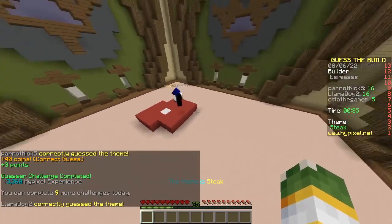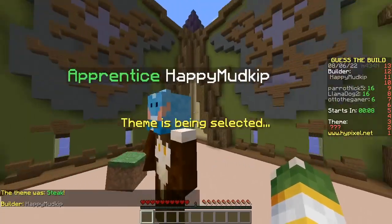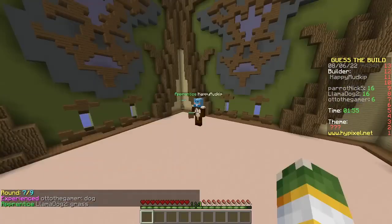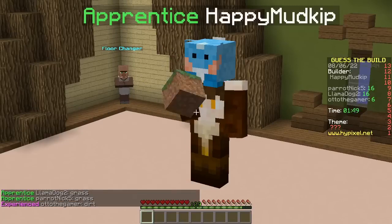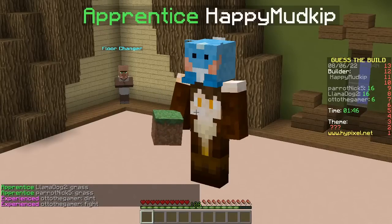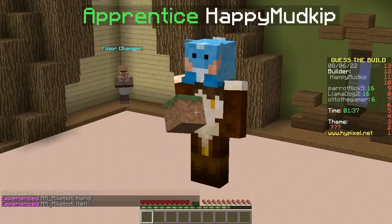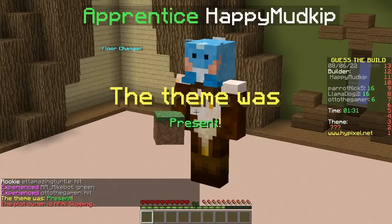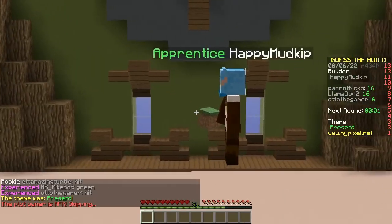Why did he make a wooden pole? What the L? Stupid. Steak. Next builder, Happy mudkip. Nice skin. It's holding it up. Mudkip. He's using grass. He's punching the air with a grass block. Why does he keep punching? What is he doing? And it's exact same timing every time. It's like he's on a bot. It's like he has a macro. A present. He's definitely using a bot. He's botting. Ban this guy.